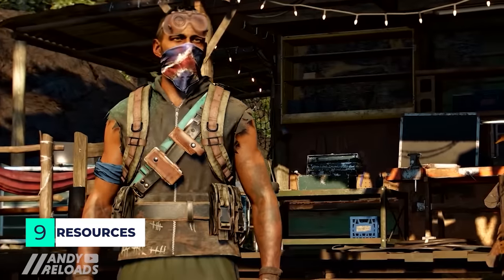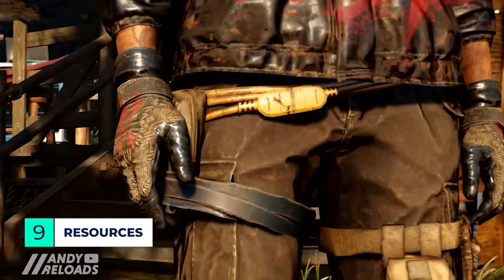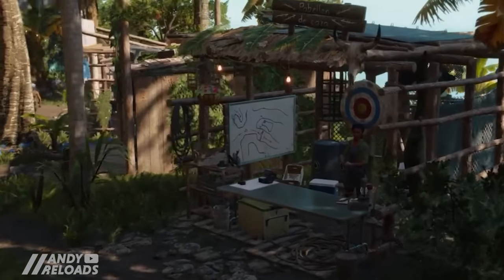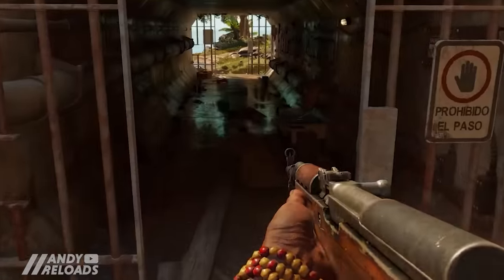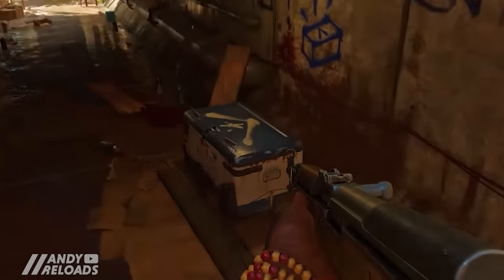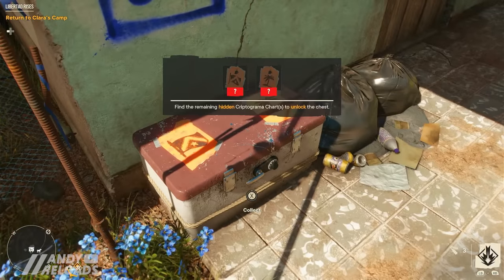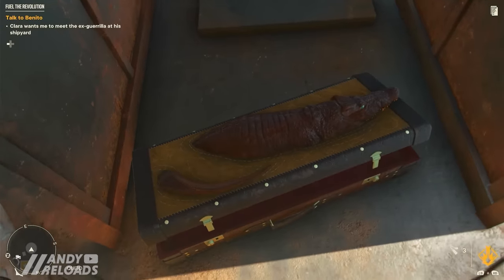Everything in this game revolves around chests, resources, and loot. If you want to mod up your weapon, upgrade your guerrilla settlement, or pimp out your vehicle, it's going to cost you. In total there are five types of chests in Yara that are genuinely worth opening if you're in the vicinity, as it all adds up and compounds in the long run.